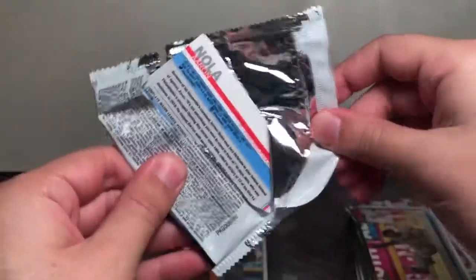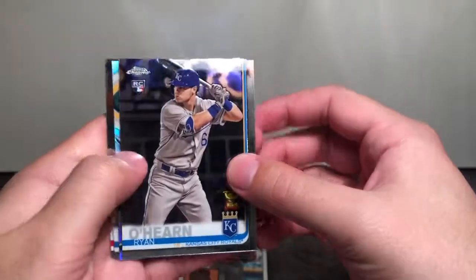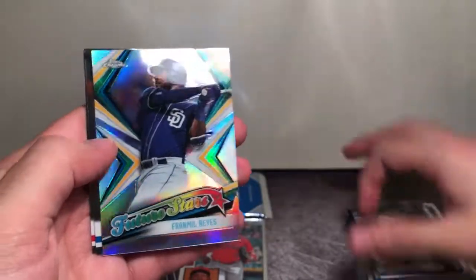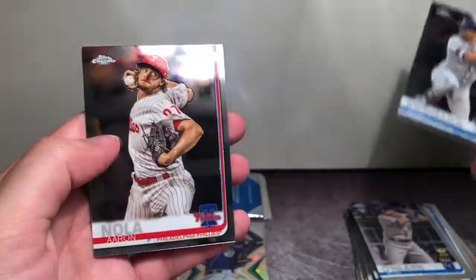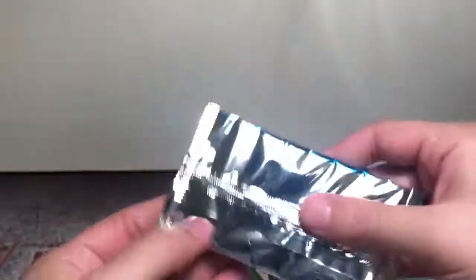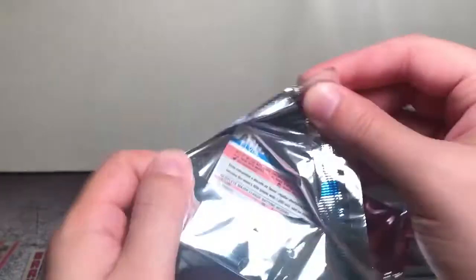And last regular pack of this blaster. Ryan O'Hearn Gold Cup rookie, a Franmil Reyes Future Stars, a Kevin Kiermaier, and Aaron Nola. Nothing exciting in that one unfortunately. We'll see what we can get in these sepias.